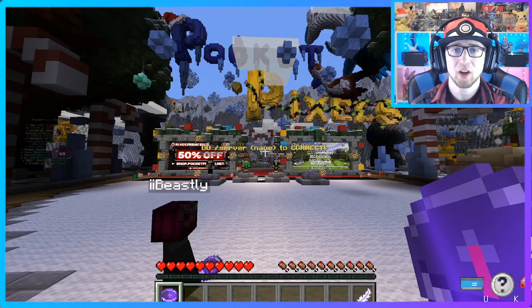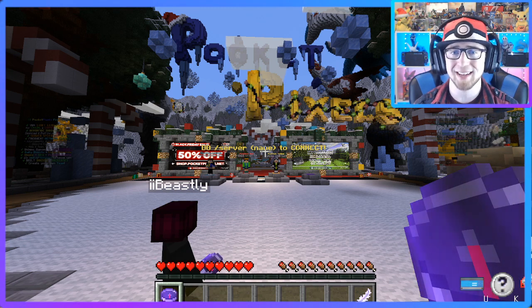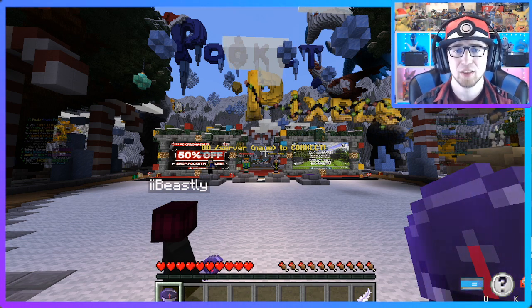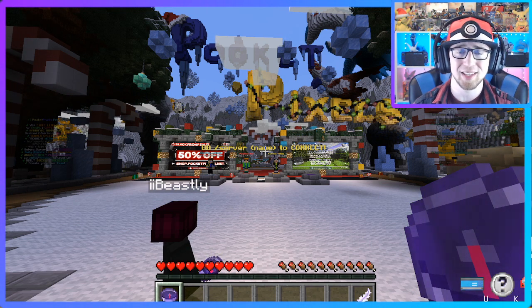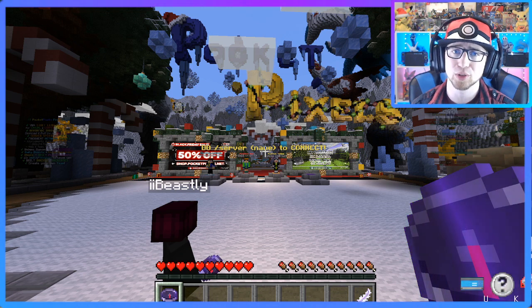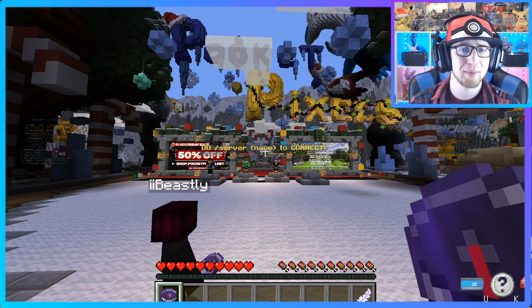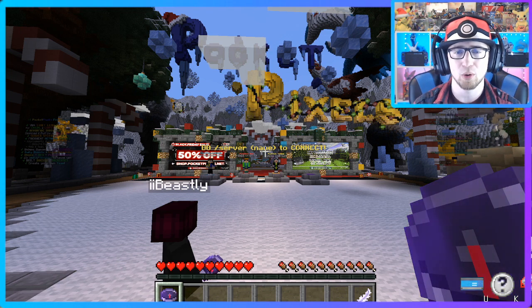Let's dive into the hub and show you guys what it's going to look like and how you're going to get in on this PocketPixels server. Here we are in the PocketPixels hub — this is where you'll first land to select the server you'd like to play on. I will be playing on the yellow server, so you're probably going to want to play on the yellow server as well and come visit me in my town of Poison Point City.